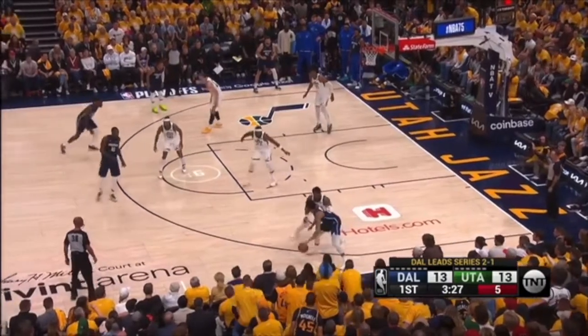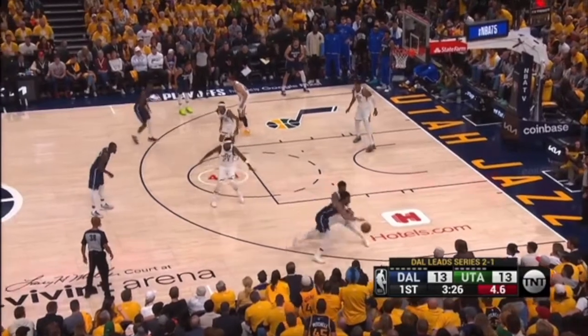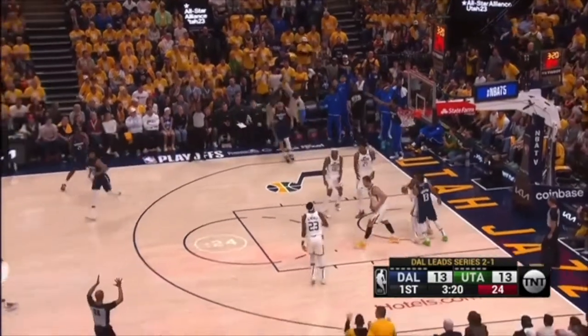Another strong side ISO — I'm doubling this every time. It's way too easy. Again, come over here. Drive and kick: I slide here, this player slides here, this player slides here, and this player just goes into the corner. All of those happen in unison on the first kick-out pass. But again, you're just going to let Jalen Brunson fry you, draw help baseline, and it's an open three.